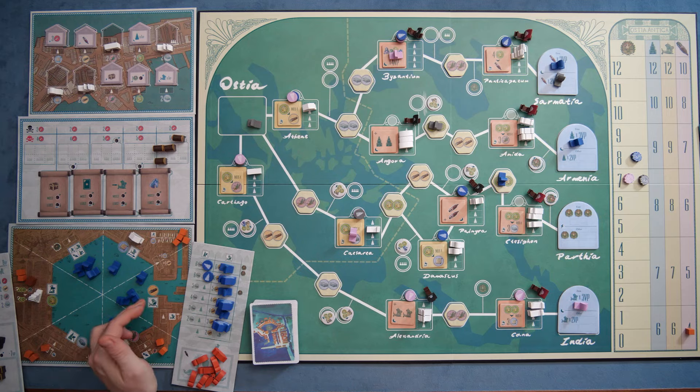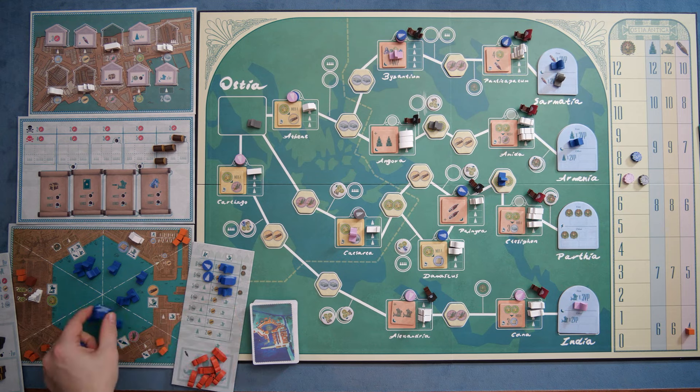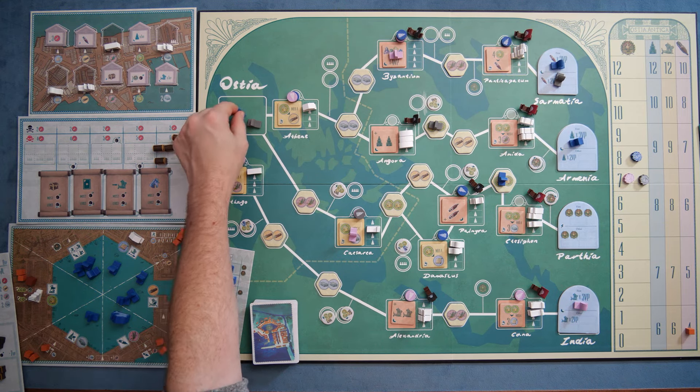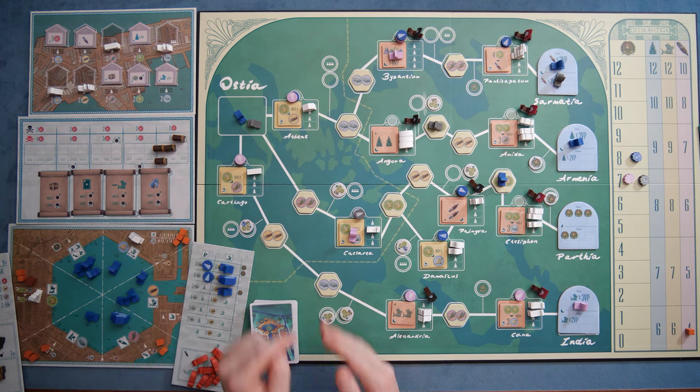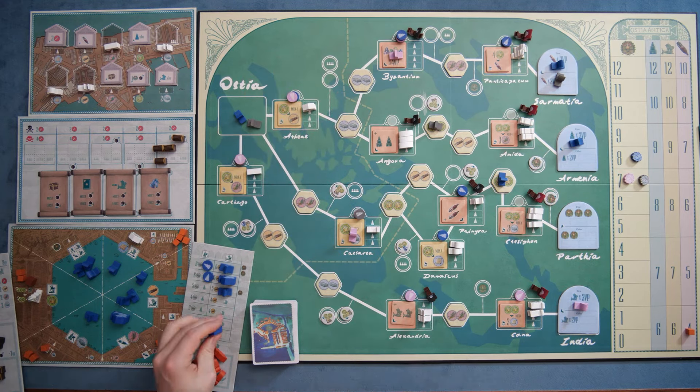Then we have building ships. When you build ships, you pay wood, and you can build as many ships as you're able to. Your small ships, whenever you build a small ship, go onto any of these six ports. And when you build a large ship, it replaces one of your ships, and that bumps that ship up into Austria, but only if you have no ships in this initial sector — you have to have cleared your ships out over there in order to do that.